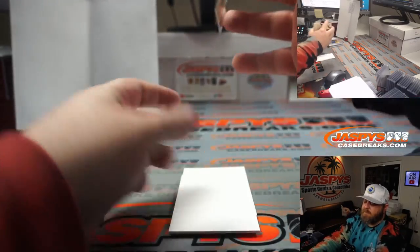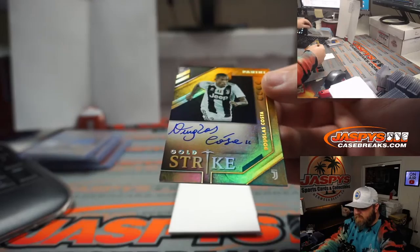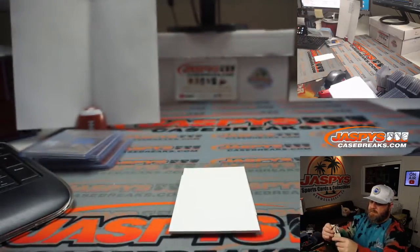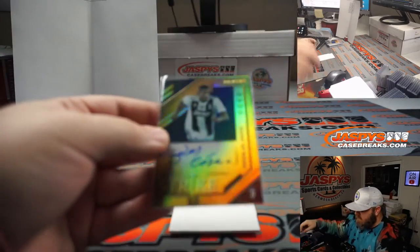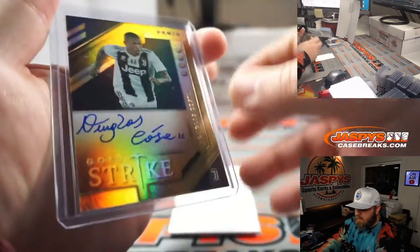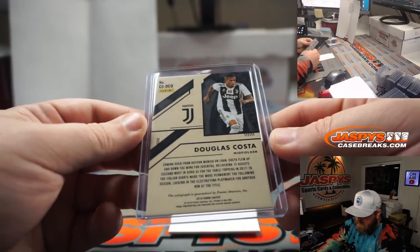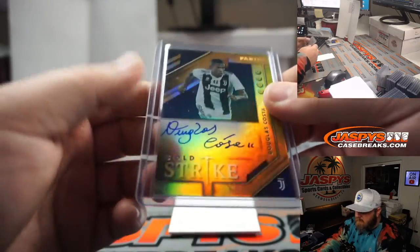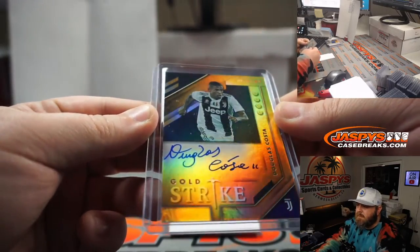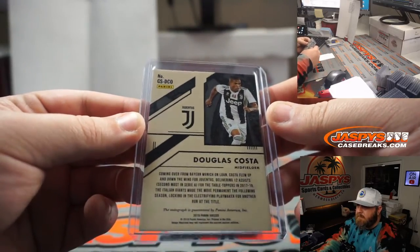Final hit from the box — auto. Douglas Costa, on-card auto, Gold Strike, from Juventus. Is that non-numbered? Let's look at the back. If it's non-numbered, then it would be randomized between all the people in the break. Any numbering on the back? Does not look like it. No numbering on that card at all.